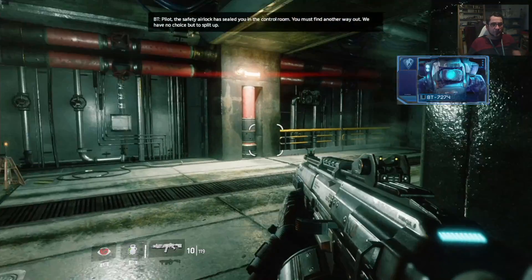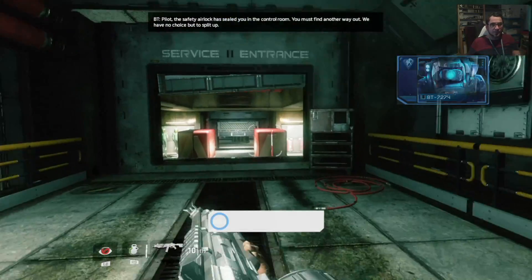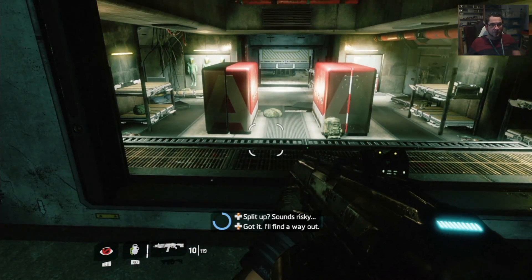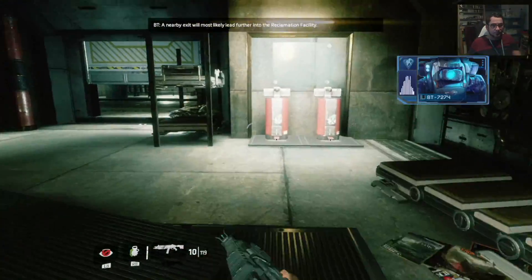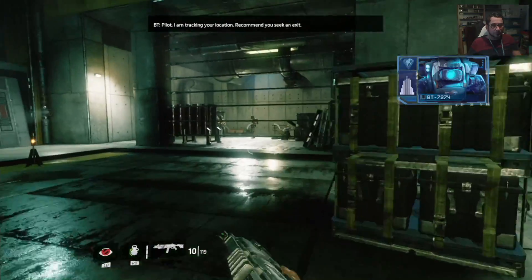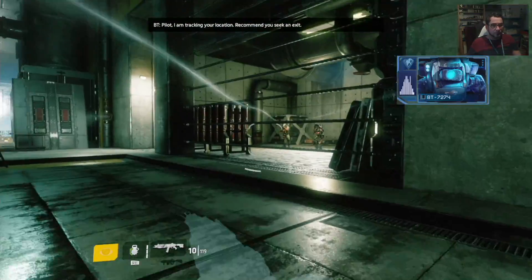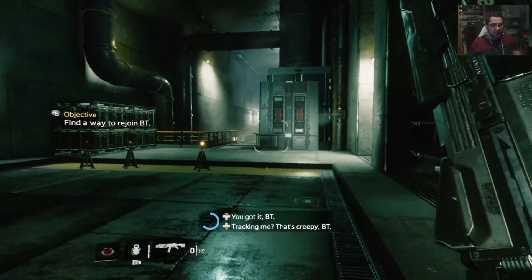So now we've got to do... it's not telling us yet. Got it — I'll find a way out. A nearby exit will most likely lead further into the reclamation facility. Pilot, I am tracking your location. Recommend you seek an exit. Take that, bad dudes.